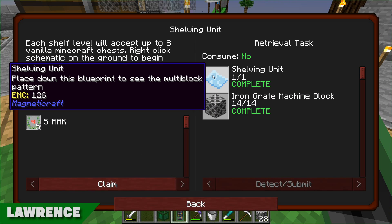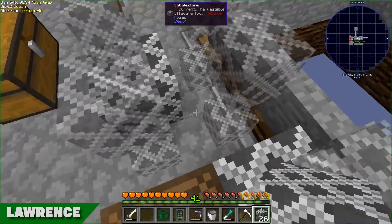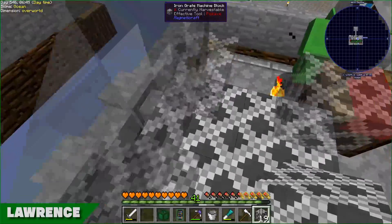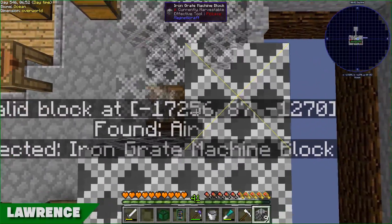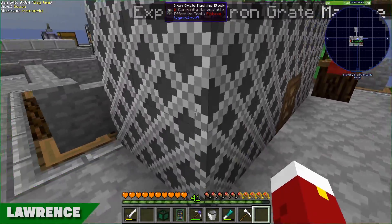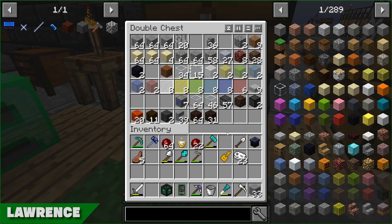I'm going over to place the shelving unit. Because I'm placing it inside the multi-block I'm getting the text right in my face, which is quite annoying. I'll just stand on top of it. Also I didn't realize it used special blocks - I thought you just put down chests. I need 28... oh right, it's two layers. I'm one short - it needs 29, not 28 as I first thought.